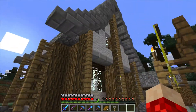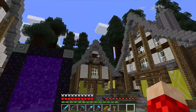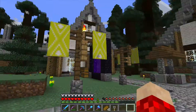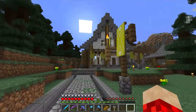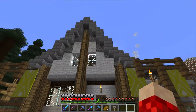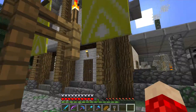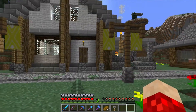I was kind of hoping this building would be more like a bakery, because if you notice, some of the buildings here look alike — they all have the same kind of roof, the same type of wood, and the same style. I kind of want each building to look unique in its own way, not all have the same features. That's what I tried to do with the bakery, and I think it came out well. But this just looks like another copy of the other buildings, so I hope the next buildings I make look more different.